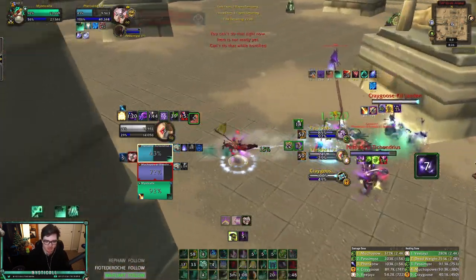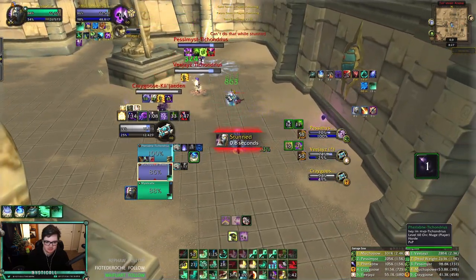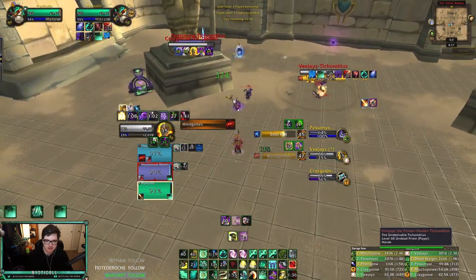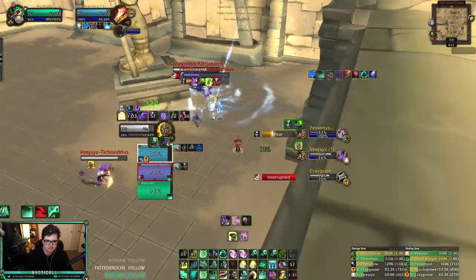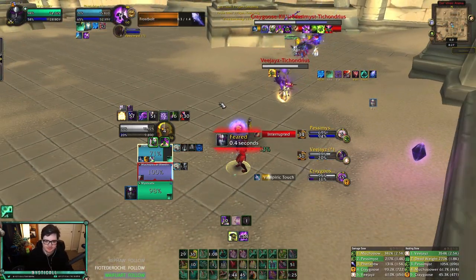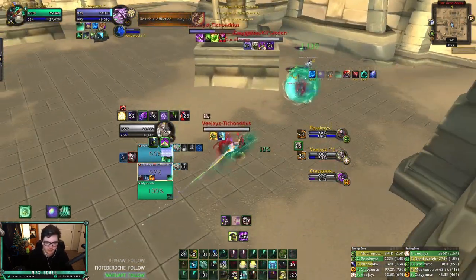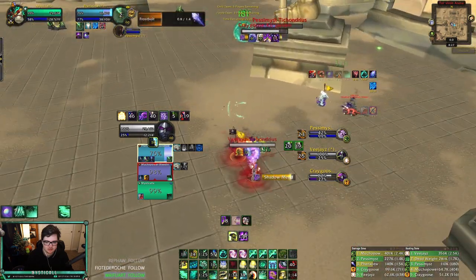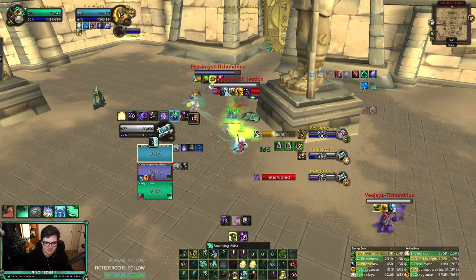He's on the straight ground right now. Thunder Focus Tea, big healing. He's pushing for a fear — kiting it out, kiting it out. Disorient him, dispel the thing. Stun — oh, I'm feared. Half fear probably. Cocoon before the half fear. That's Power Infusion as well. Good poly. Nice fear — leg sweep. On use — I had to dispel that.